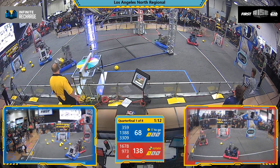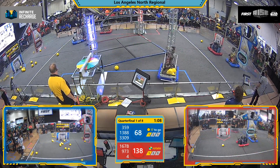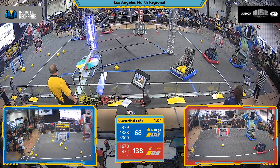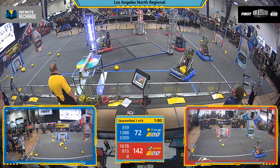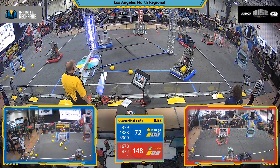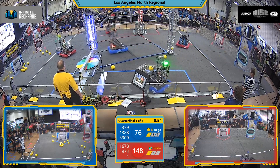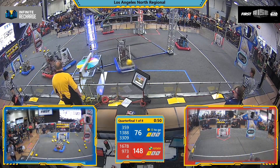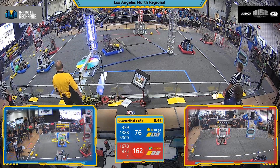138-68 with 71 seconds left. Eagle Robotics pushing the Graybots around, trying to prevent them from scoring, but it doesn't work. There are some more power cells into the top. Hawaiian kids get 2 out of 4 into the top power port for the Blue Alliance. 148-76. It's now 162-76.